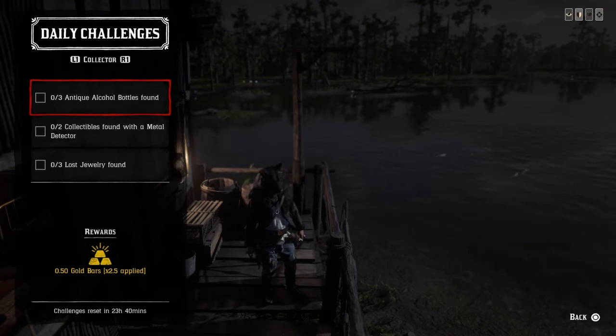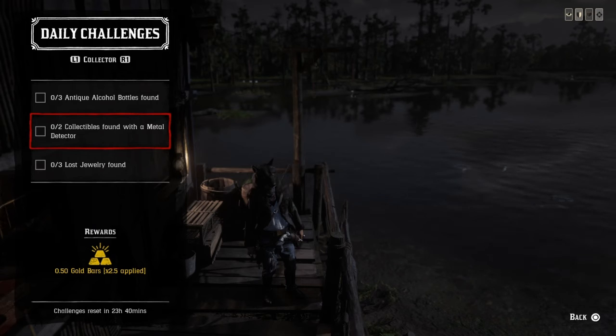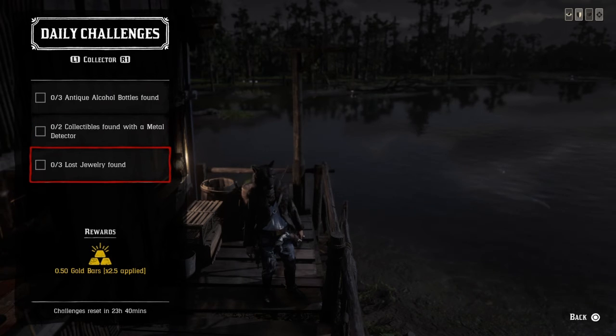For any three antique alcohol bottles, open up Madame Lazar's antique alcohol bottles map and go to those three locations, or use the player interactive map — link provided below. For items collected with a metal detector, these would be arrowheads, coins, and fossils. Open up your map or use the player interactive map, go to those locations, and dig them up.